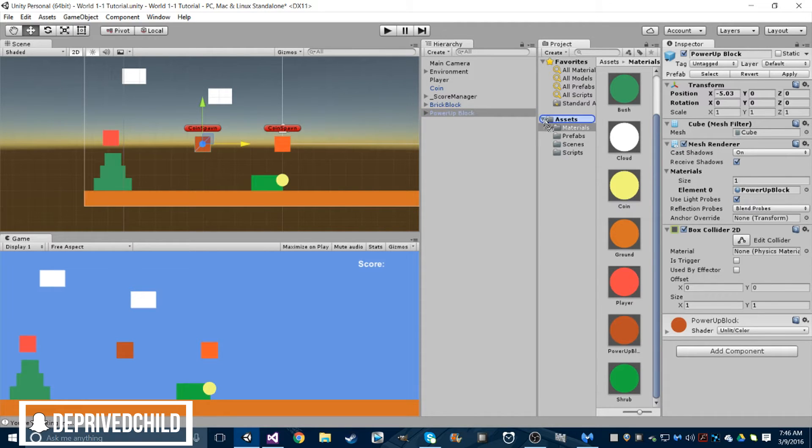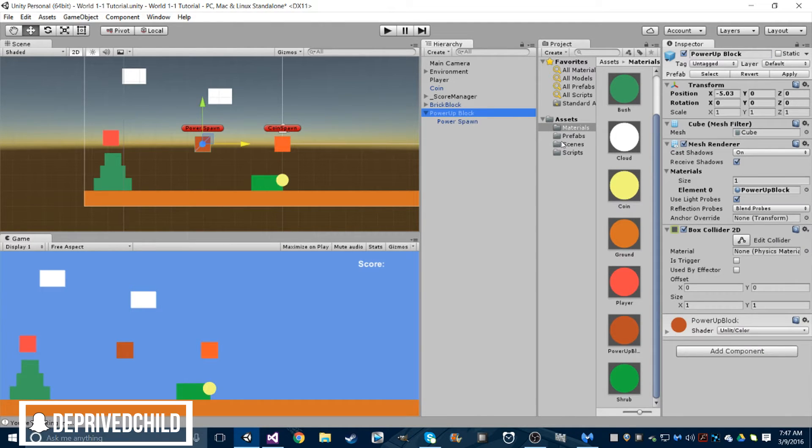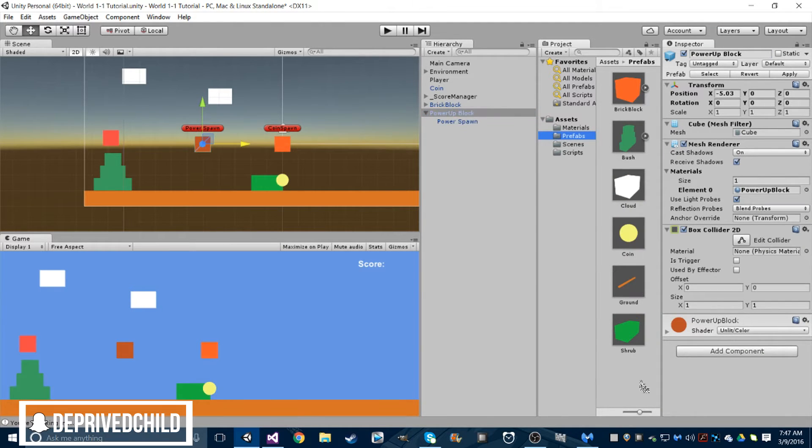Let's create this prefab real quick. We need to change this coin spawn to a power-up spawn so we're not confusing ourselves. I mean, you could just universally name them 'spawn' because that's what we do in the script anyway. Let's go to prefabs — make that, alright.